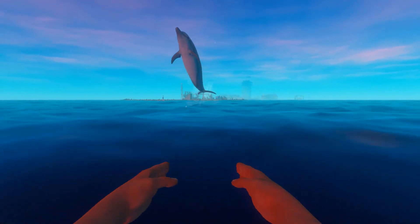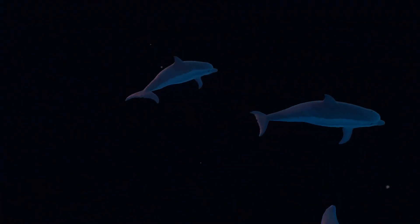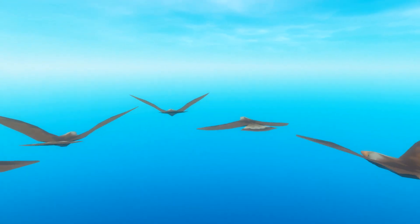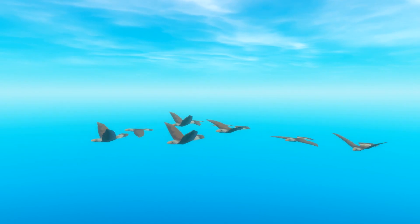The other thing that they added are dolphins that actually jump out of the water — they're so cute. They've also added in these ducks or geese; not really sure exactly what they are, but this is just me getting an aerial view. They don't come down, they just fly overhead and make the little squawking noise that you hear.